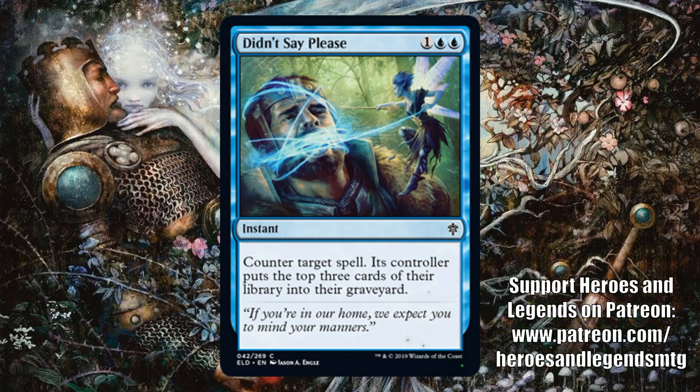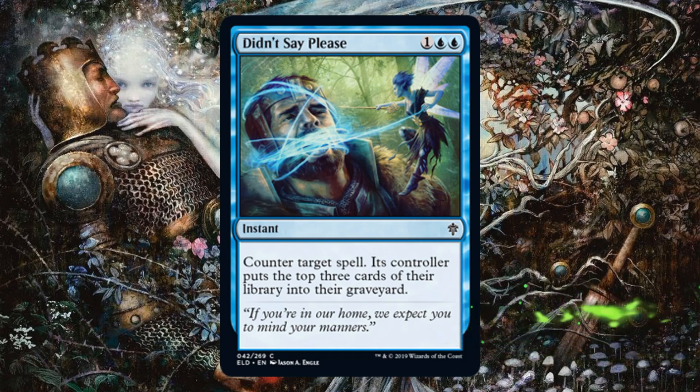Didn't Say Please — this is a Cancel with upside, which in a vacuum can be fine in limited. Sometimes you play counterspells, sometimes you don't; it depends on your strategy. However, this does more: counter target spell, and its controller puts the top three cards of their library into their graveyard — so you get to mill three.